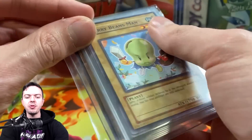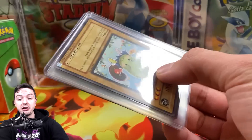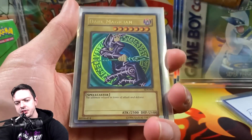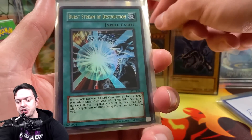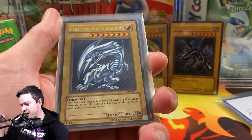Why does every YouTuber struggle during openings? It's because we try to keep it all on camera. We got the rare spoiled, but that's fine — we got Jerry Beans Man, Powder Greed. We got a starter deck — Joey Red Eyes. That's a classic right there.